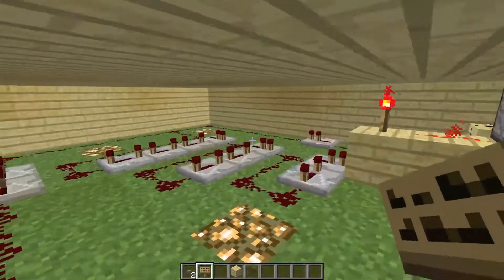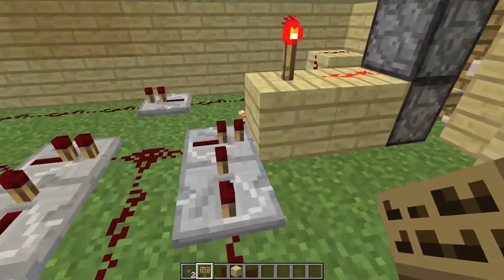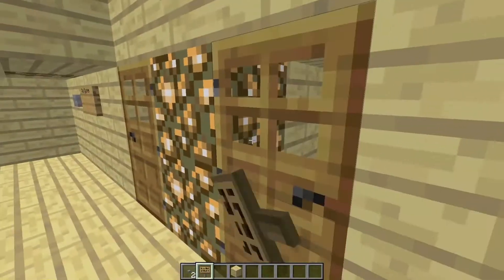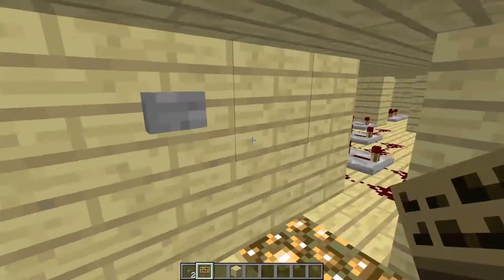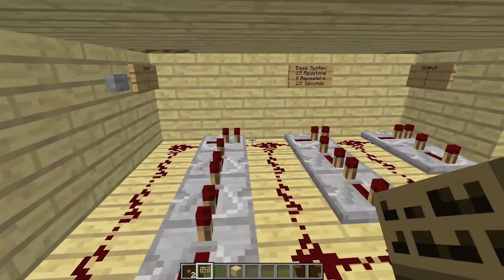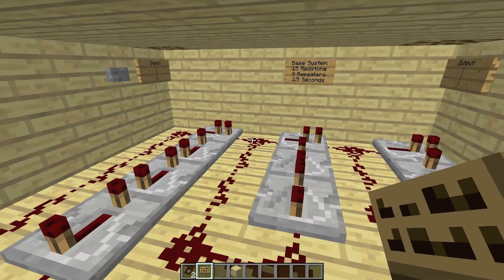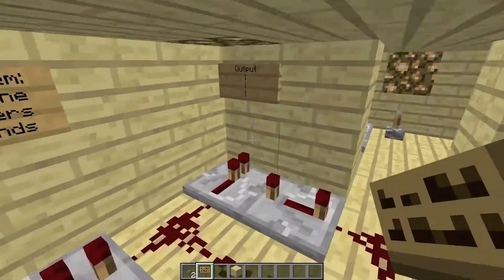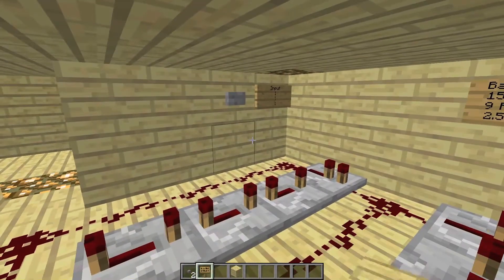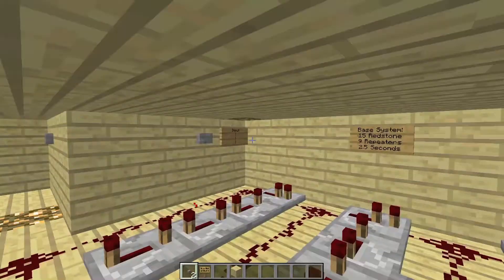That's what this thing is based around — it locks these repeaters in the on position until the signal goes around, which keeps the door open longer. I've got a little demonstration set up for you guys. This is the circuit essentially — the input is right here and the output is right here. If I activate it, as you can see, it works fine.